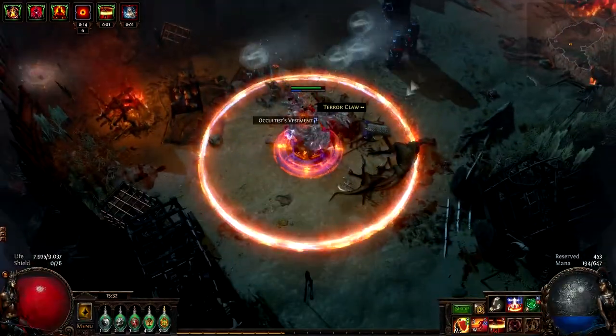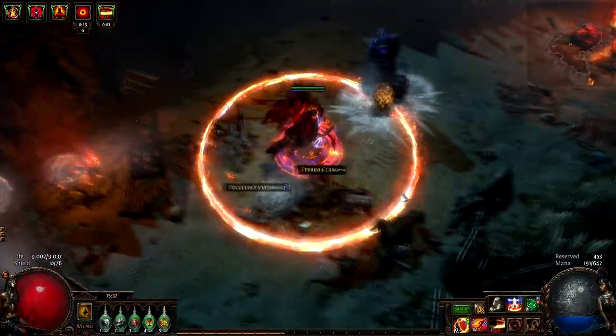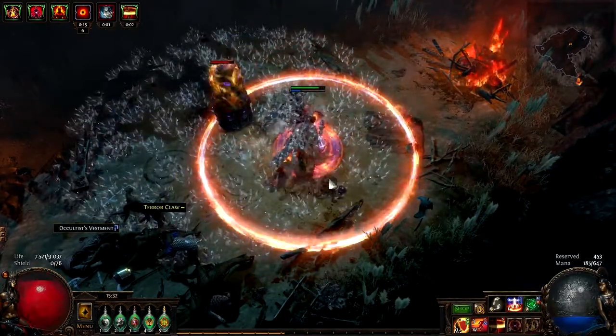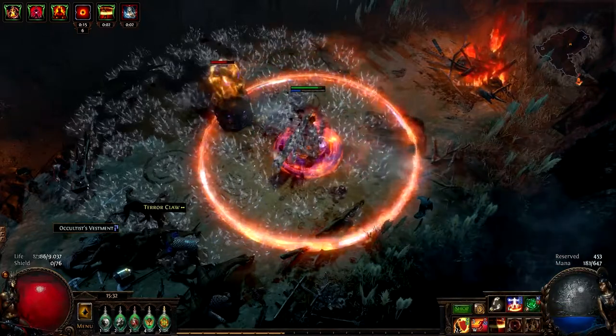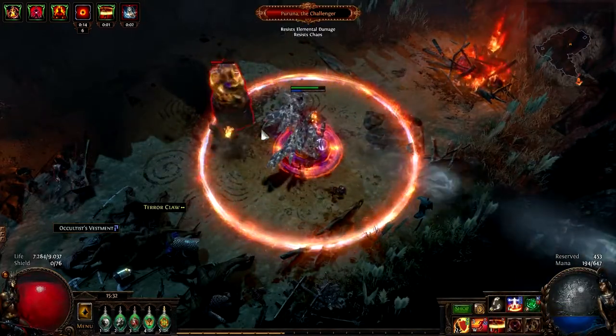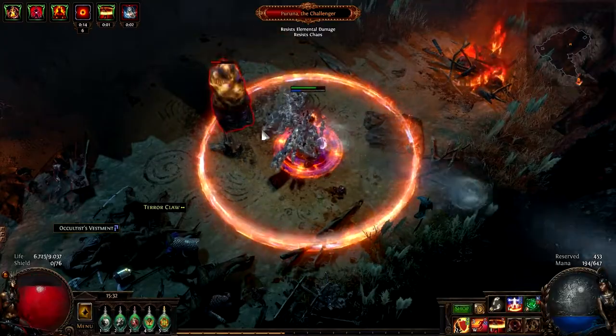Now the skills themselves are pretty telegraphed. You can see when he starts charging the Frost Nova after you get too close to him. The frost bolts move fairly slow and the only fast skill is the wave, I suppose. But the problem with this boss is not the hard mechanics — it's just the amount of damage it can dish out at once.